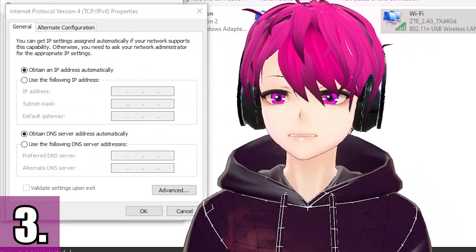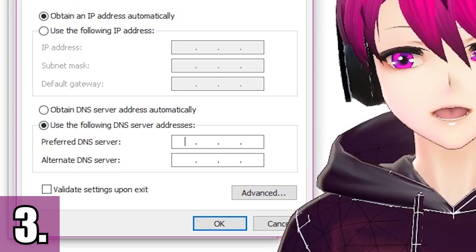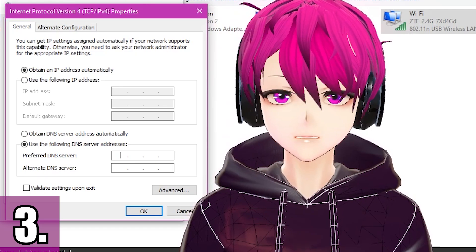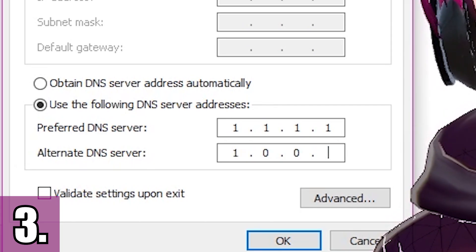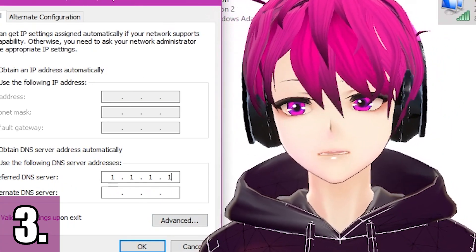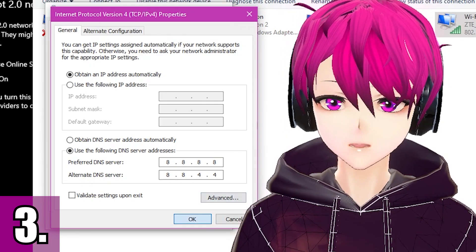Once you do that, another window will pop up. Check the option that says 'Use the following DNS server addresses' — that will unlock the fields. The one I use is Cloudflare's DNS: the preferred server is 1.1.1.1 and the secondary server is 1.0.0.1. You could also try Google's DNS, which is 8.8.8.8 and 8.8.4.4. Once you're done, click OK.